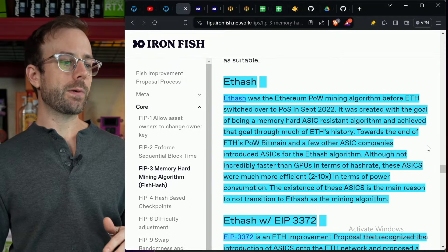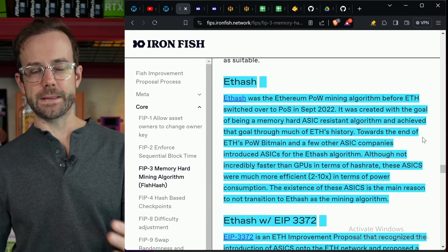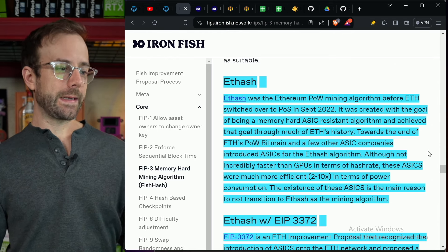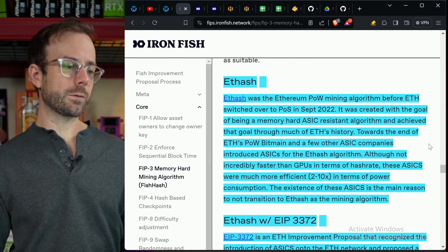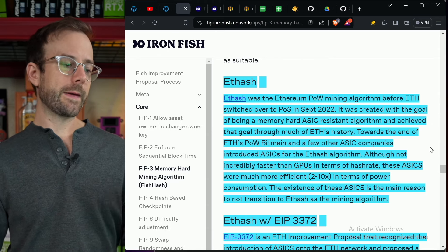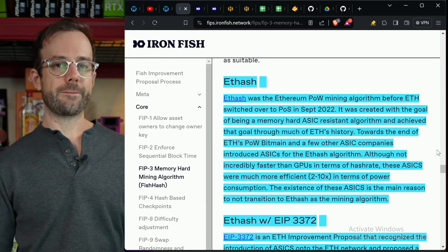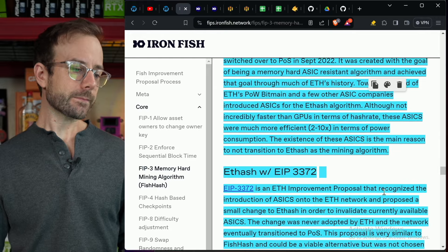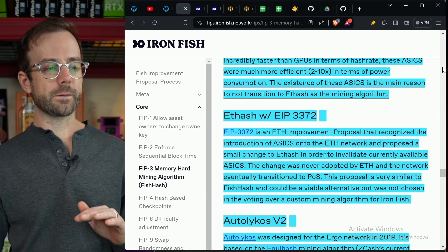They did consider a bunch of current algorithms instead of creating their own, and this is kind of what led to them doing FishHash instead. First, they looked at Ethash — a great algorithm, the proof-of-work mining algorithm before Ethereum switched over to proof-of-stake back in September 2022. It's used by a bunch of other projects now, and it was created with the goal of being a memory-hard, ASIC-resistant algorithm. It achieved that goal through much of Ethereum's history, though eventually ASICs were created. Their efficiency was somewhere between two and ten percent better — but the existence of those ASICs is the reason not to use Ethash as the mining algorithm.